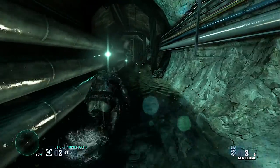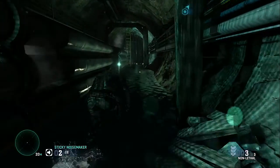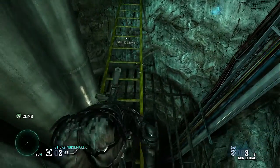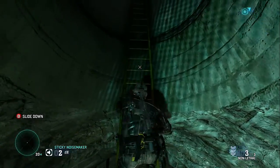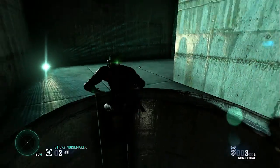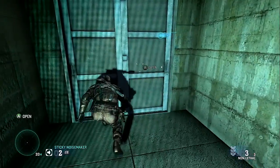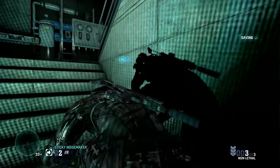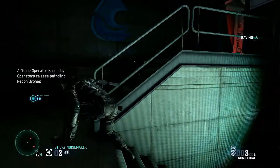Once we make it to the end of this pipe area you'll see a slightly difficult area, but I'll show you the easy way around it. Climb up the ladder at the end of this sewer tunnel, climb up again through the door, and once through the door just walk up and around — there are no enemies just yet.